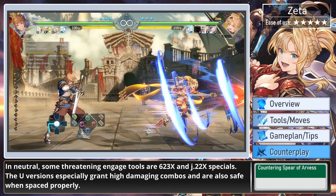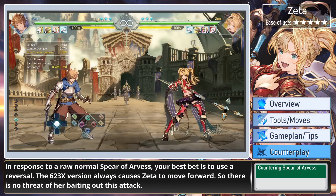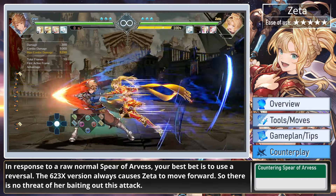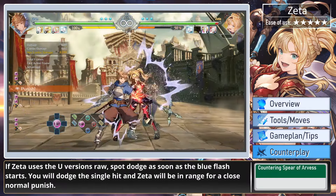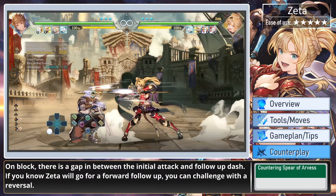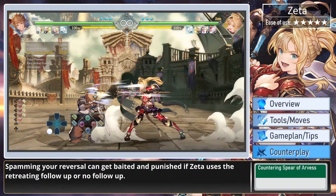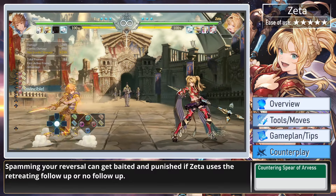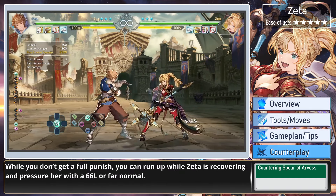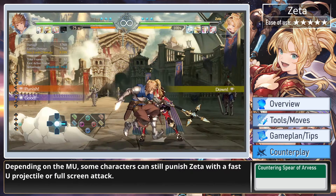There are different ways to counter Zeta if she uses Spear of Arvis to poke and maintain blockstrings. In neutral, some threatening engage tools are 623 and J22 specials — the ultimate versions especially grant high-damaging combos and are safe when spaced properly. In response to a raw normal Spear of Arvis, your best bet is to use a reversal. The 623 version always causes Zeta to move forward, so there is no threat of her fading out the attack. If Zeta uses the ultimate version raw, spot dodge as soon as the blue flash starts — you will dodge the single hit and Zeta will be in range for a close normal punish. On block, there is a gap between the initial attack and the follow-up dash; if you know Zeta will go for the forward follow-up, you can challenge with a reversal. If Zeta uses the retreating follow-up, you can run up during her recovery and pressure with a dash light or far normal. Depending on the matchup, some characters can still punish Zeta with a fast ultimate projectile or full-screen attack.